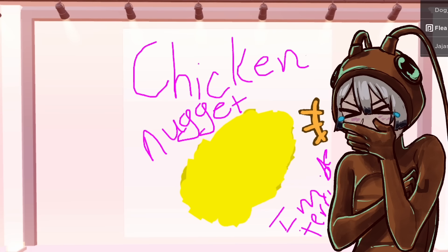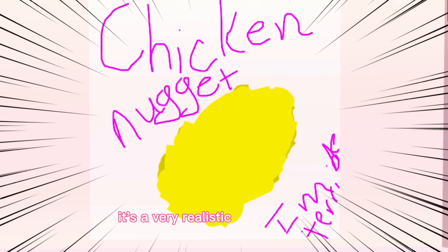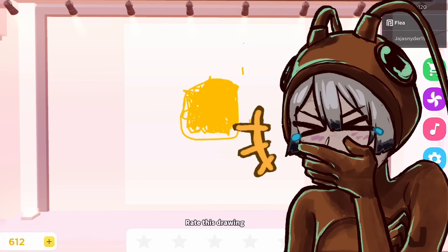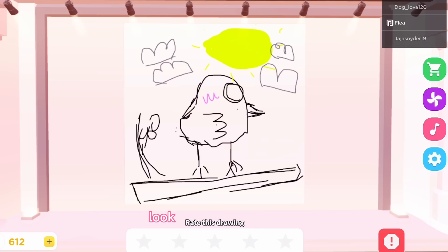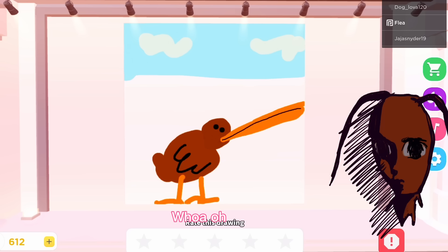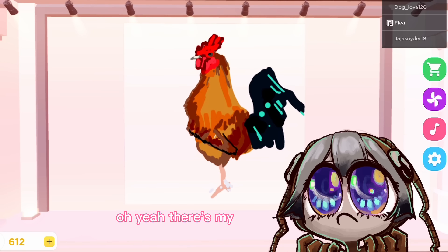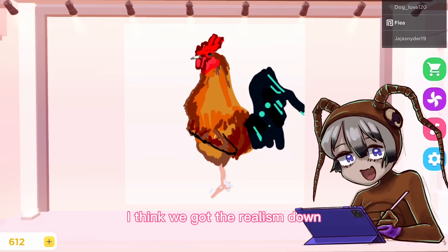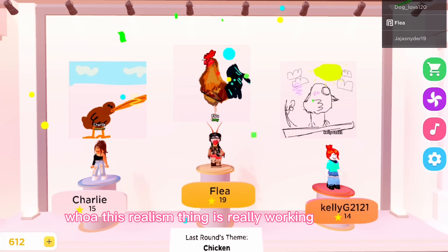I think we got it! 'In a chicken nugget' — that is so true, that is such a good chicken! It's a very realistic idea of chicken. Look how cute the eye is! Oh my god, this guy's beak — this thing's looking kind of sus. There's my chicken nugget. I think we got the realism down in the body of the chicken. This realism thing is really working out for me!